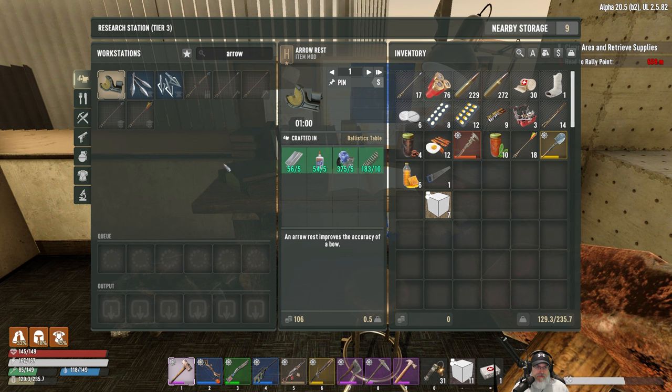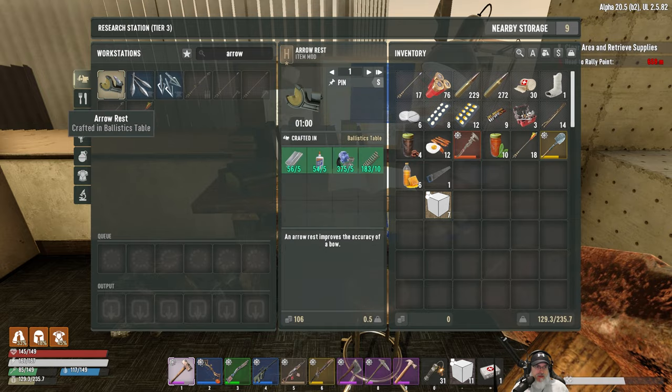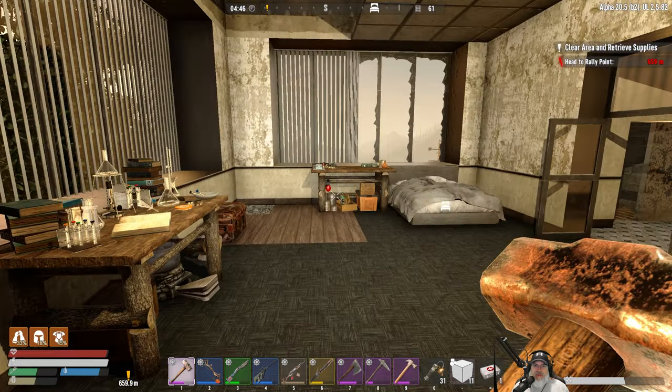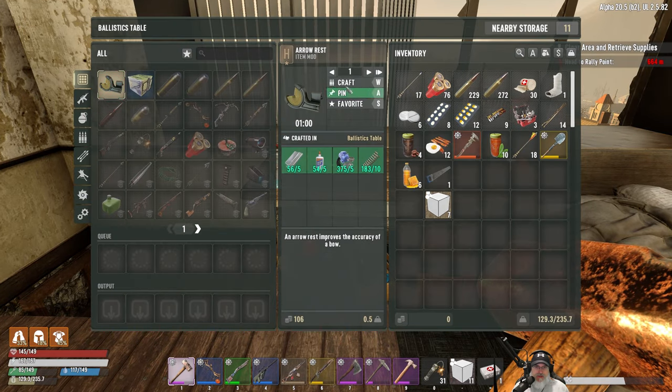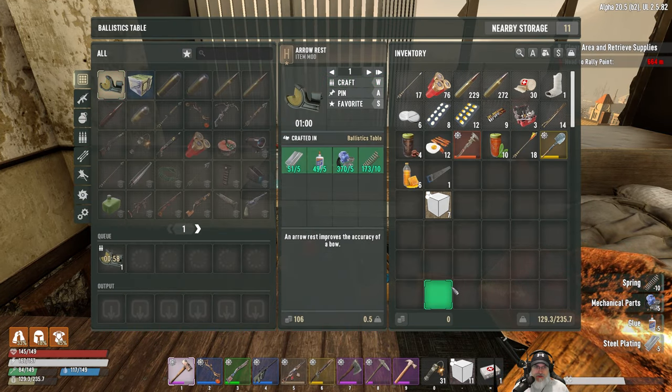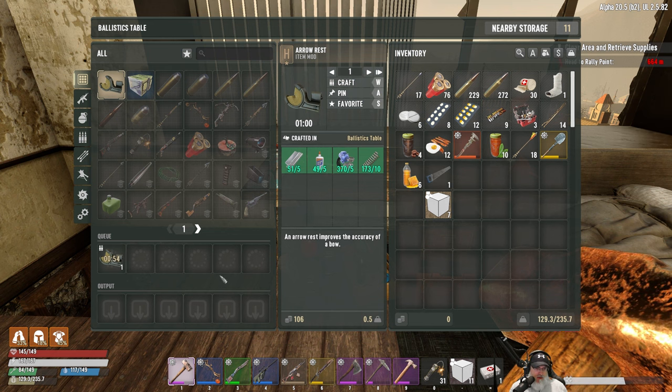But you know what, we could make one of these. Do we have room for another mod? Yes, we have room for two more mods actually. Crafted in ballistics table - let's do it! And then what else could we put on our bow?